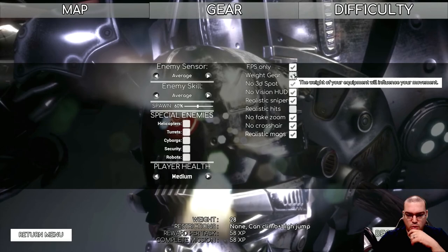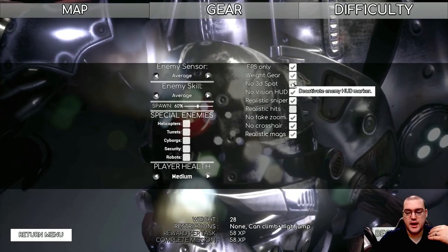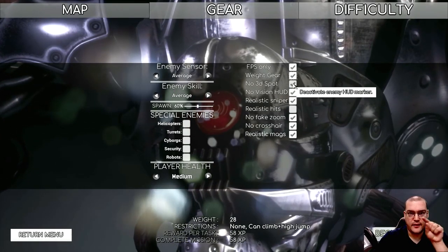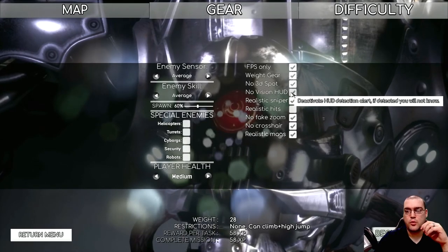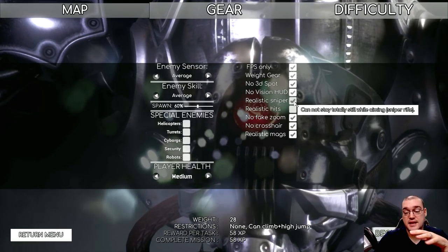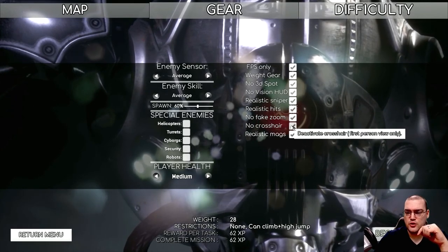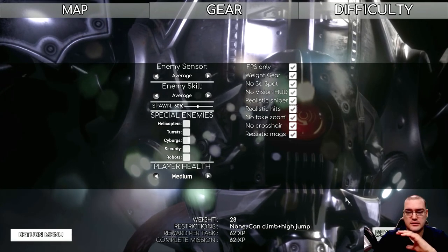With weighted gear and restrictions at none — since I've taken in less weight — I don't have any restrictions at all. I'm going to stick with weighted gear because that gives me a nice bonus XP. No 3D spot, which means I can't highlight enemies in that Far Cry style. No vision HUD. Deactivate HUD detection alert so I won't know if somebody spots me and where they're coming from. Realistic sniper — your reticle is going to move. Realistic hits — every hit you take will stun you for a short time. No fake zoom, no crosshair, and realistic mags — replacing ammunition count with the gun magazine weight on the HUD. Love it. Let's jump in.